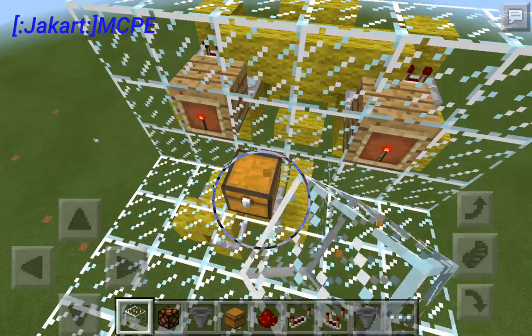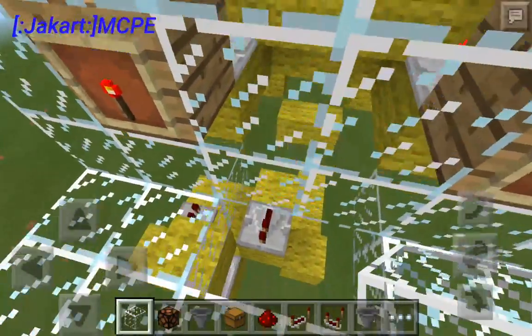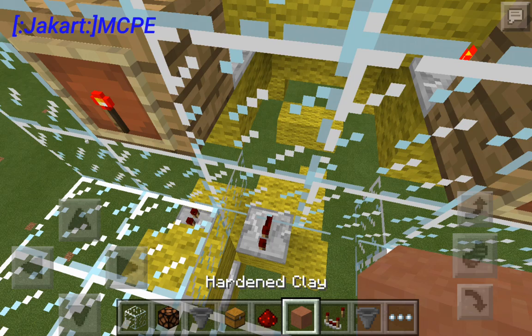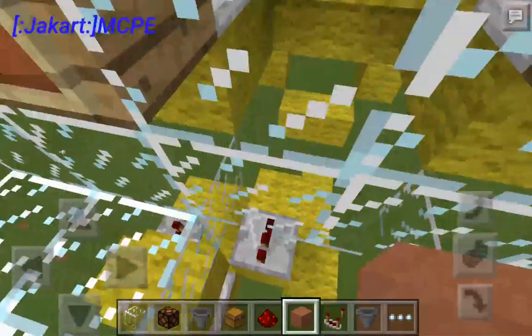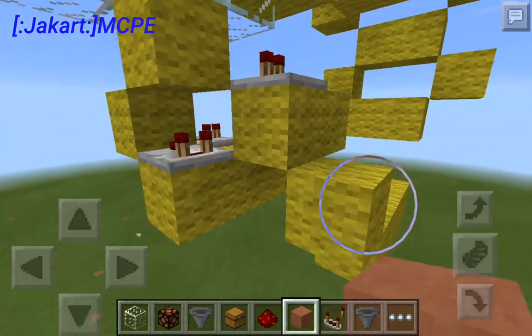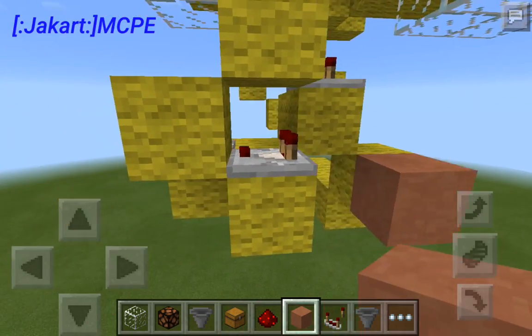The reason I wanted you guys to break those blocks down over here is because that is going to be where our next step is. You might want to get rid of this chest just to make it easy on yourself. Get a block for the base of what you're going to do this on — right here.